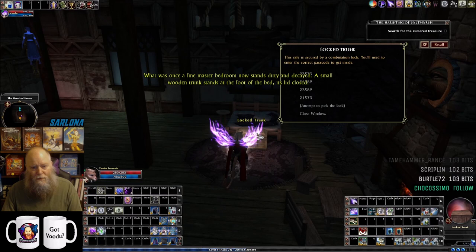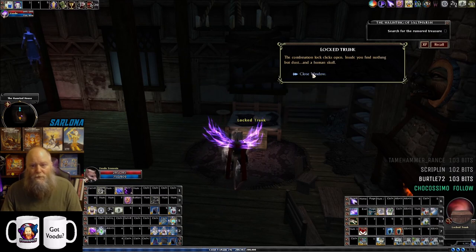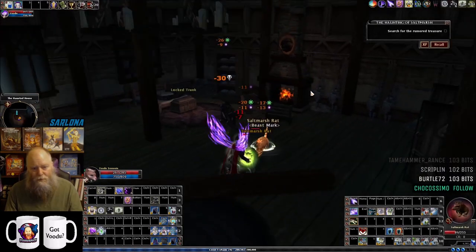It's going to be in this locked trunk if it's here. The combination is always 21573 — you can find that combination on parchments throughout the house. But it wasn't there.